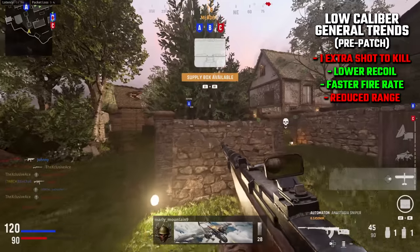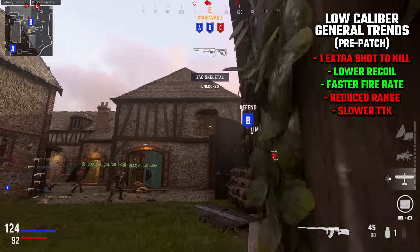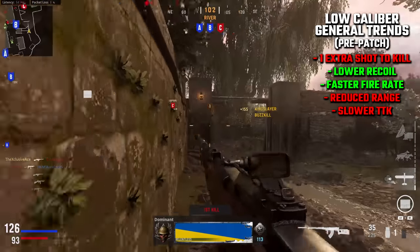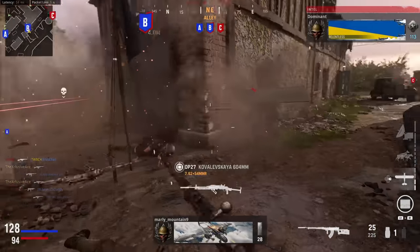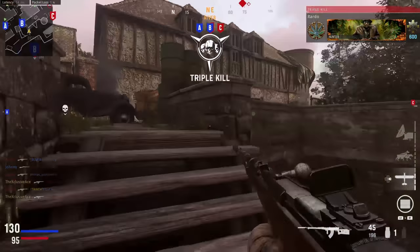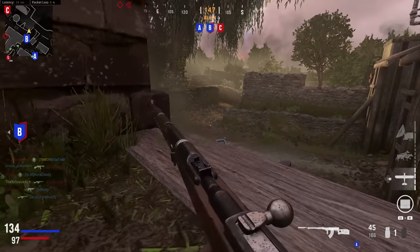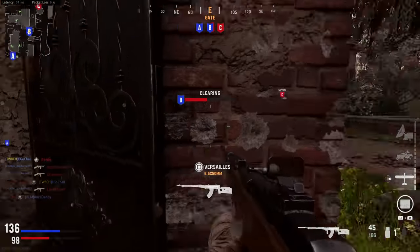Even though you were getting a boosted fire rate, it was never enough to make your time to kill better, considering the fact that it was taking you an extra shot to kill. This is the biggest reason that low caliber ammo was generally not a good choice — it made you kill slower than the base version of the gun. Most people don't want to kill any slower than the base gun, especially when high caliber ammo in most cases allows you to kill faster. That immediately disqualified low caliber ammo from most setups and basically just provided the illusion of variety and choice when in reality they were just pointless filler items.